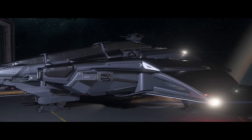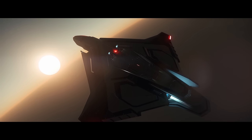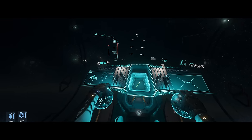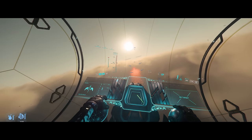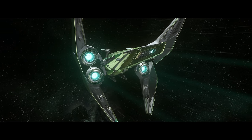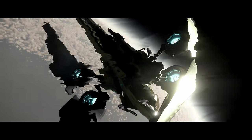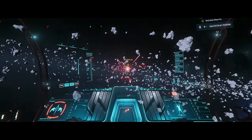Under ship art, the team is working towards new milestones for vehicles currently in production. This includes the RSI Polaris, the Zeus, and three unannounced ships — which are exciting, likely projected to release toward the end of the year, possibly at CitizenCon and IAE. Production of three new vehicles has also been kicked off, along with a new concept ship.